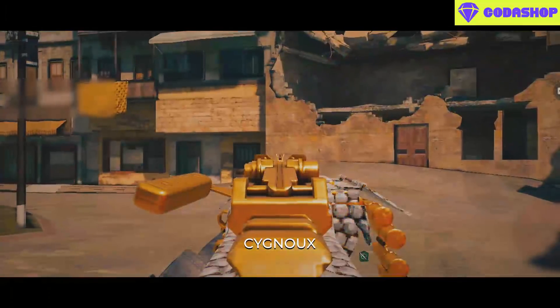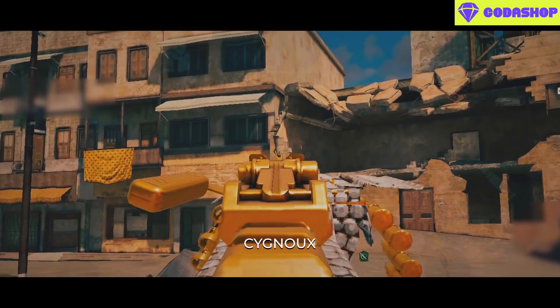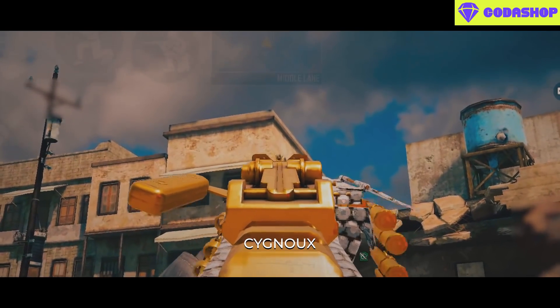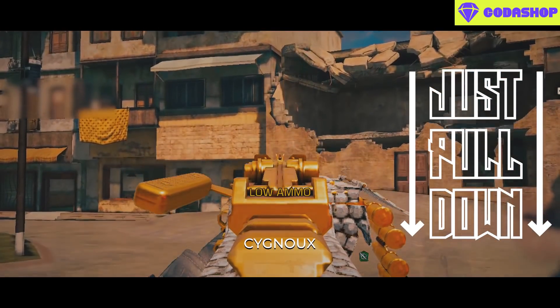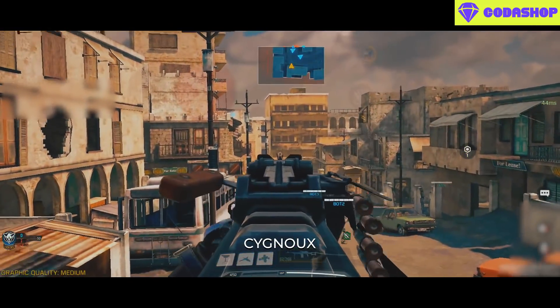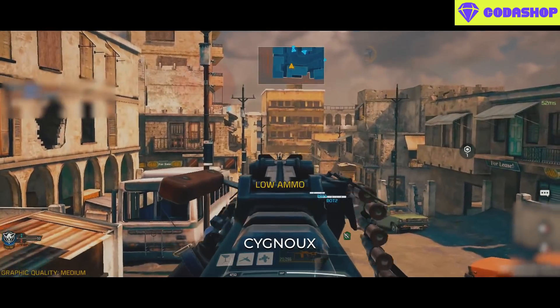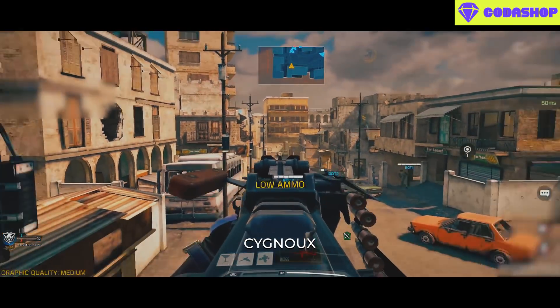Coming to recoil, the PKM recall simply goes straight up and continues going up. It is a gun with the simplest of recoil patterns — to control it we only need to pull down, and we can pretty much zero out the recoil without needing any recoil attachments. This is why recoil attachments aren't that useful, but can be used nonetheless.